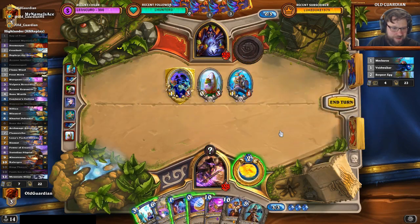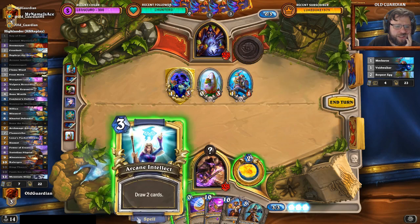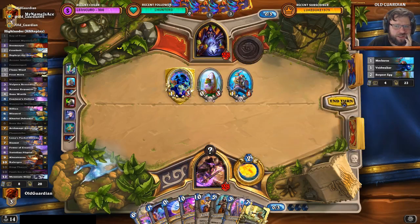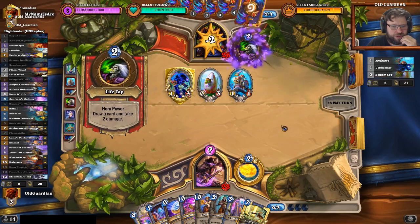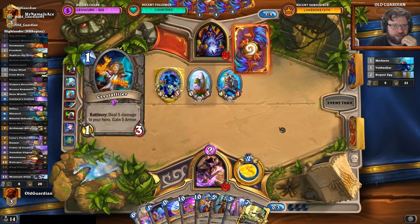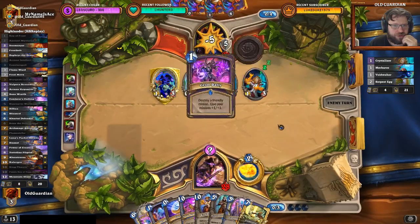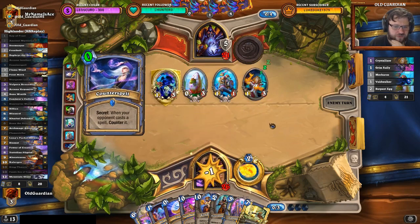I don't have a spell for the Sunreaver War Mage at the moment. I could ping the Mecha-Roo, but I can do that next turn. I think this is just an Arcane Intellect to get some more cards. With cards in hand, alright — he can't get the Grim Rally off, which is a piece of good news. He's trying to get the Grim Rally off, but that goes into the Counter Spell. He might, of course, be able to find another Grim Rally.